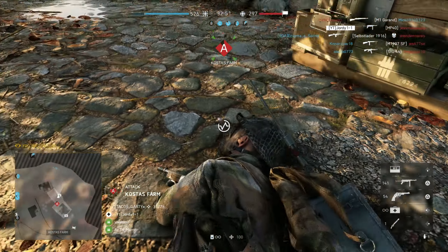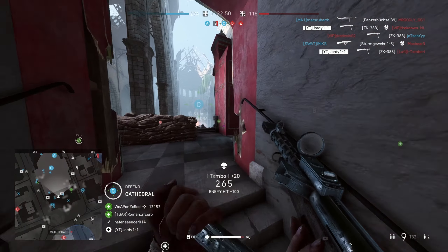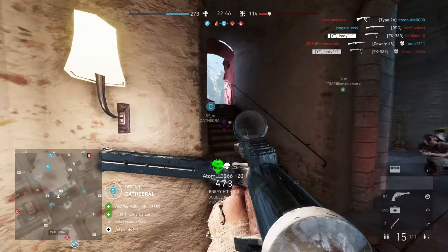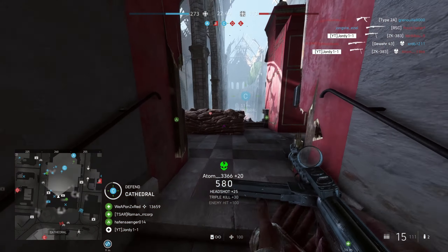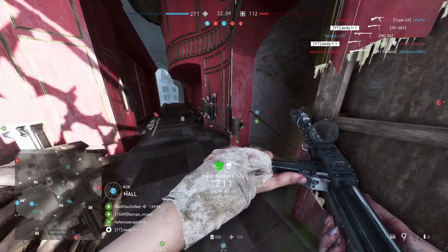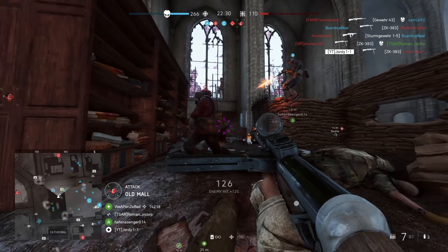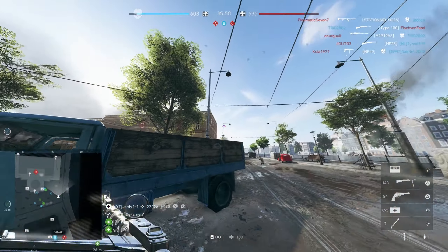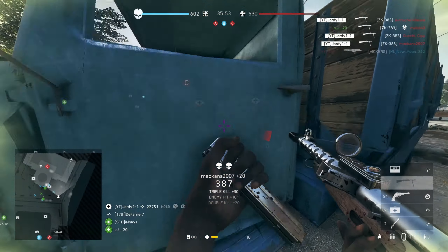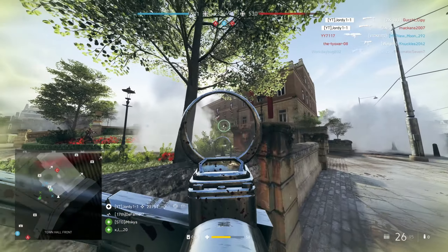Let's get into the weapons you should be using on Battlefield 5. To no surprise, the first weapon is the ZK383. This is probably the most versatile weapon the medic class has to offer. It can do close, mid, and if you master it, long range. It probably out-damages most SMGs up close, maybe bar the Type 2A Suomi if you hit every single bullet. But in terms of versatility, range, reload speed, and fire rate, it is one you should probably be using at all times with the medic class.